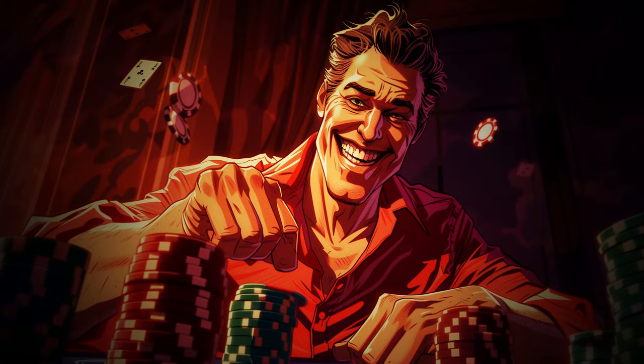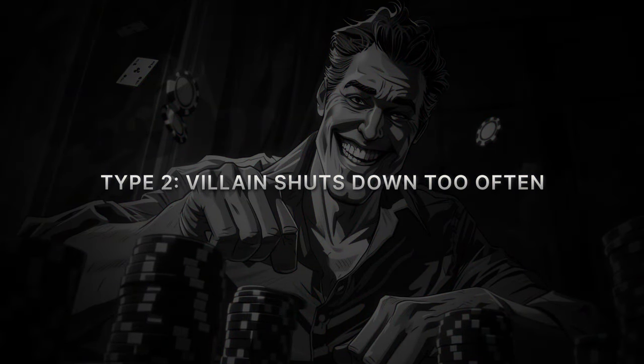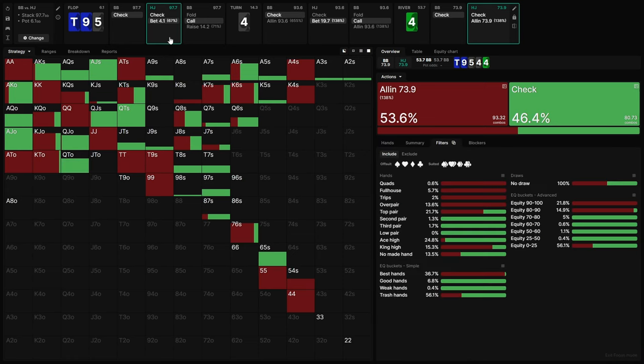Next, let's look at our second type of example, where villain simply shuts down too often when checked to on the river. For this spot, we're going to look once again at a 10-9-5-2 diamonds flop with the same two-thirds pot bet size. Big blind calls, turn is now going to be a 4 of spades. The hijack's going to use a geometric sizing — a 1.4x overbet approximately — gets called, and then the river is a 4, which is a complete brick that doesn't really change much about the board at all.